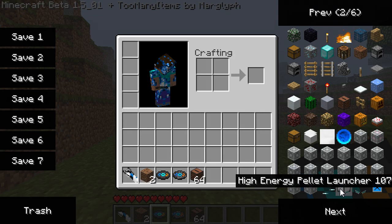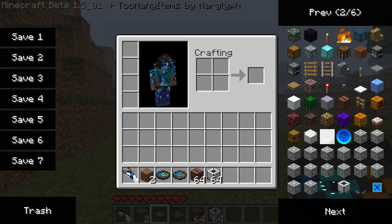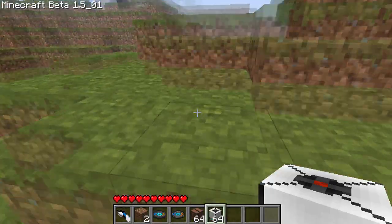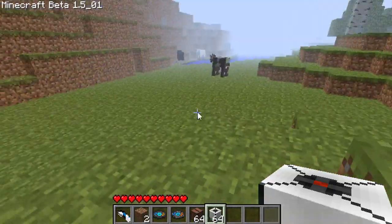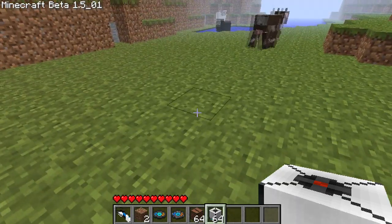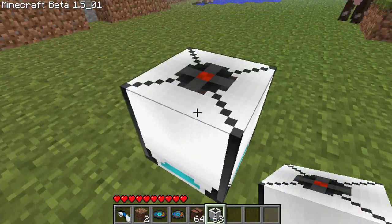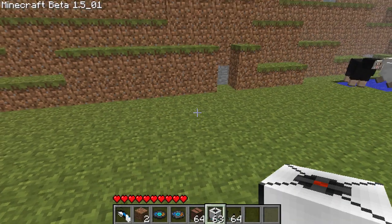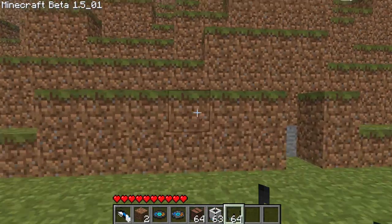Looking at some blocks — I've got a high energy pellet launcher. I actually attempted to use a high energy pellet catcher, only for my game to crash. So hopefully that will not be the case this time. That was a skip forwards — I'm guessing this will need redstone.